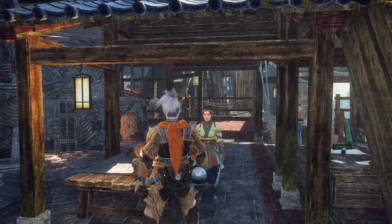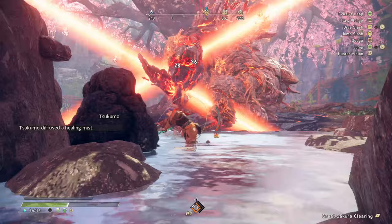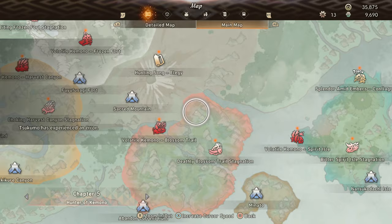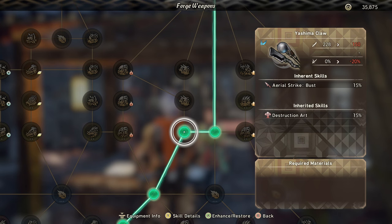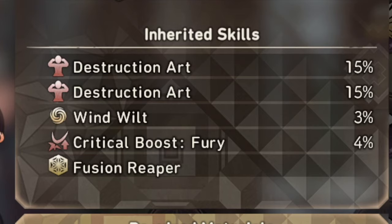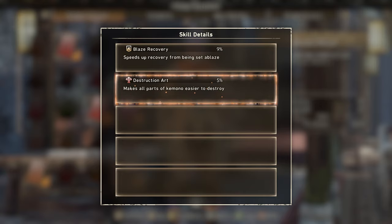The skill you're looking for is Destruction Art, which as you can see gives me a 30% increase to breaking parts, making that process of targeting a specific part, breaking it, and carving it much faster. You could argue that's a really efficient way to get a specific part if you just need one or two things — break them, carve, and leave. Destruction Art can be found in massive percents on weapons. The Yashima Claw comes from the Giant Rock Bear in chapter one, and as you work into tier two you can make another Destruction Art weapon from the same kimono, inheriting skills from the first — two 15% levels combining for 30%. You can also get it on talismans, like this one with 5% Destruction Art, and with up to five talismans stacked together it gets even more efficient.